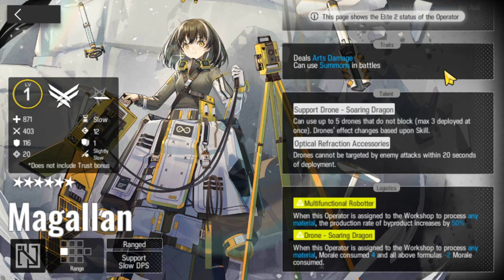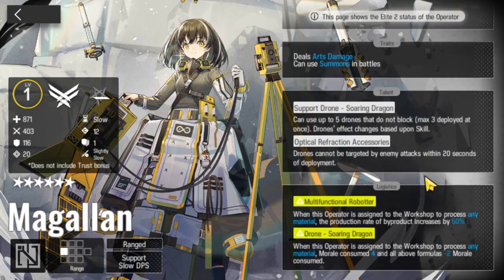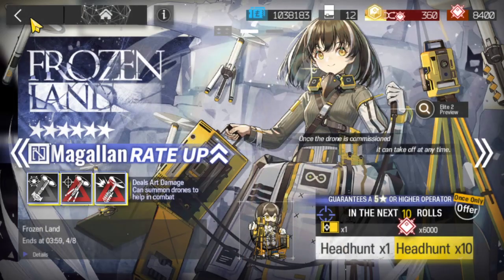Support drone soaring dragon - can use up to 5 drones that do not block, max 3 deployed at once. Drones effect changes based upon skill. Optical refraction accessories - drones cannot be targeted by enemy attacks within 20 seconds of deployment. Logistics: multifunctional robot. When this operator is assigned to workshop, any material 50%. It's not very good. Drone soaring dragon when the operator is assigned to the workshop, morale consumed. I guess if you need to craft a lot of stuff at once. But it doesn't look very promising in the base.